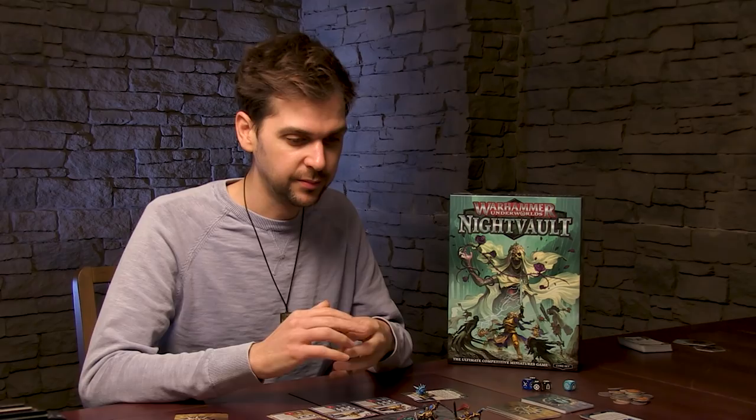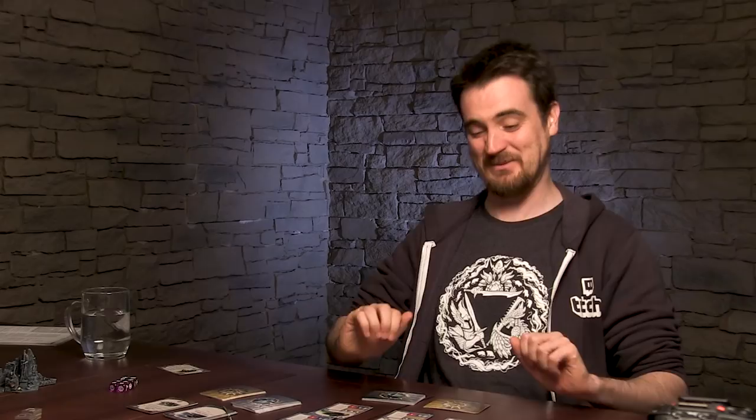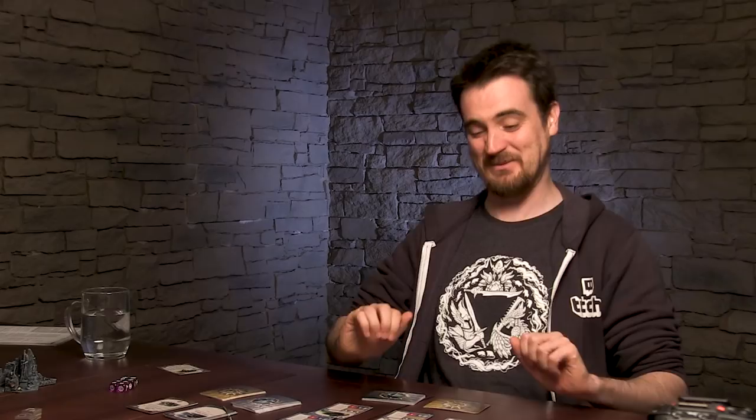So it's your go, Ben. I'm going to use my second in command, Václav the Cruel. He's going to, as an action, push two friendly Chainrasps two hexes. Chainrasps — when you glance at that word, it really looks like 'chin straps'. Chainrasp is not a word I normally read!